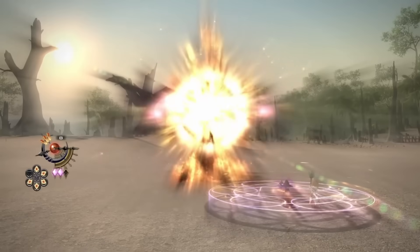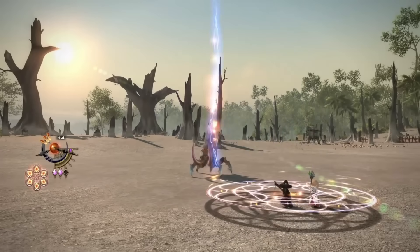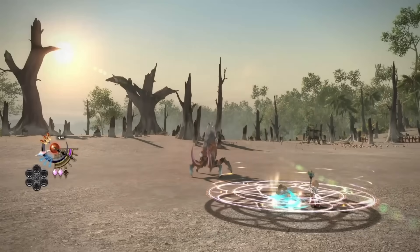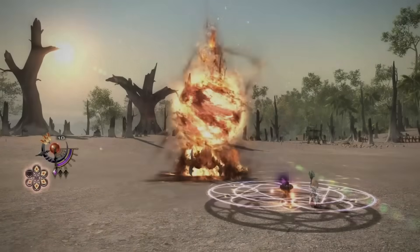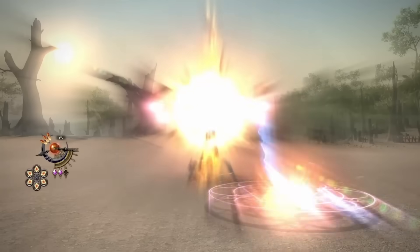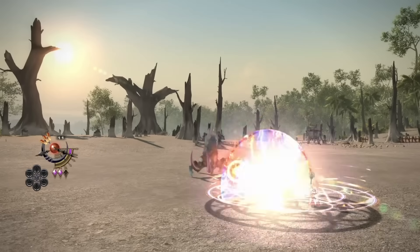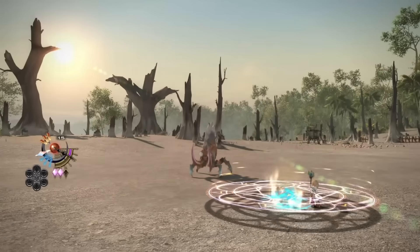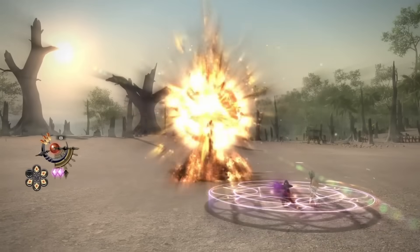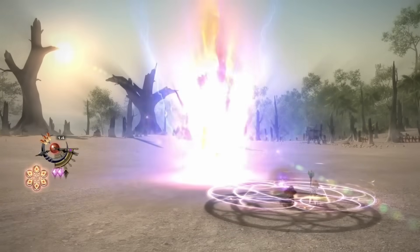Next let's talk about Manafont. One pretty interesting change for Manafont this expansion is that it looks like it grants 3 umbral hearts and a Paradox marker, and refreshes the timer of your astral fire phase. Now we don't know exactly how much mana is restored without the official tooltips, but I find it very hard to believe that this isn't a full 10,000 MP restore given that they give you hearts and a Paradox marker. This also means Manafont will probably get restricted to only be usable in astral fire, which I'm okay with.